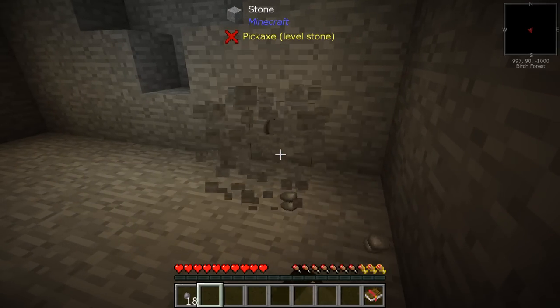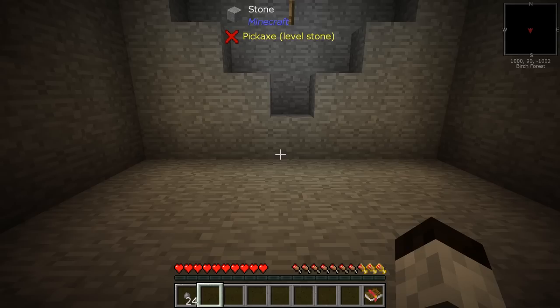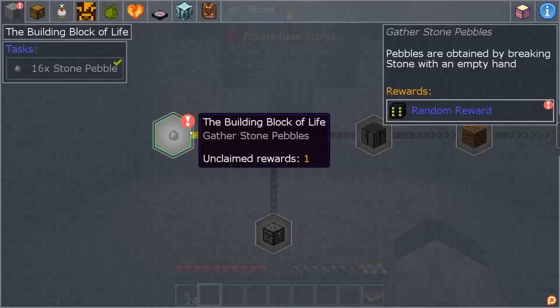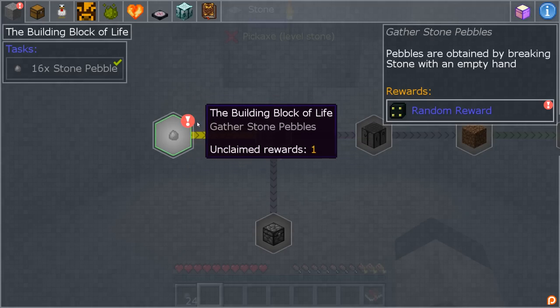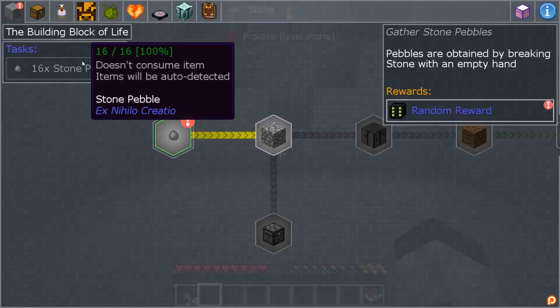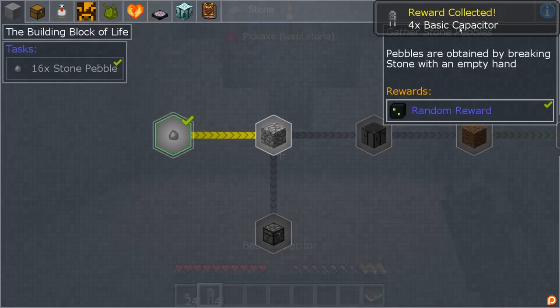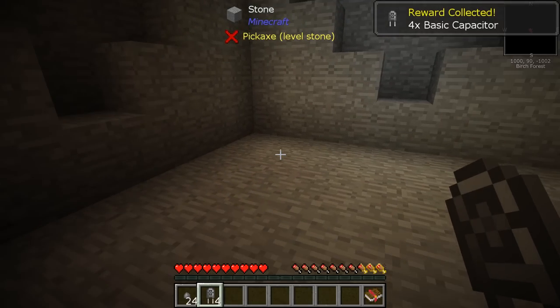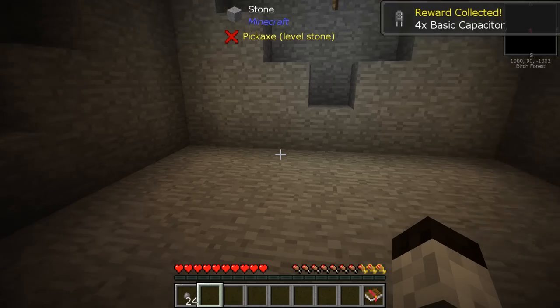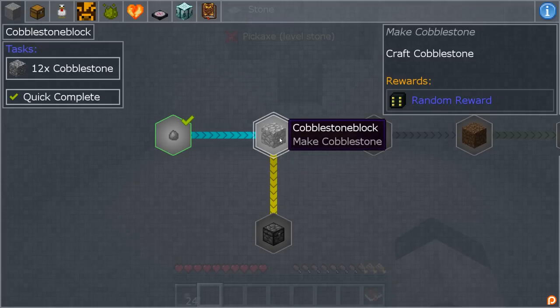All right, we cleared all that out and got enough pebbles. It shows a little exclamation mark saying we've completed this — there's the check mark — and we hit the random reward. What do we get? Four basic capacitors — fantastic! What's next? Make cobble. We have to get 12 cobblestones, so basically you take the pebbles and craft them to get cobblestone.